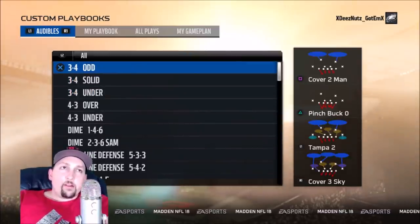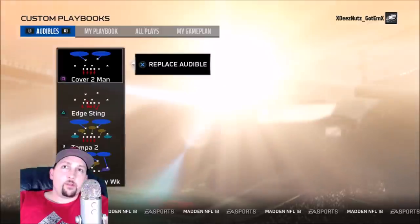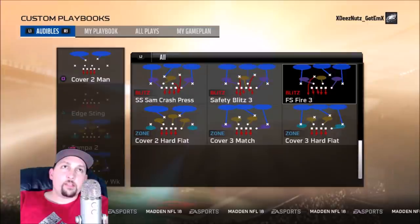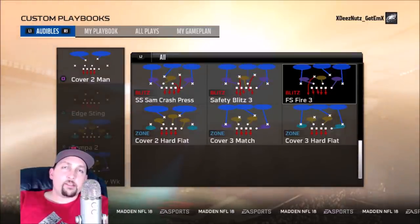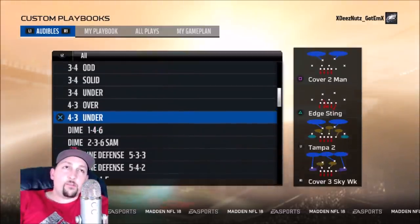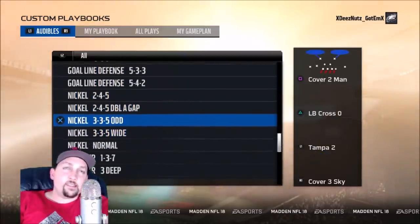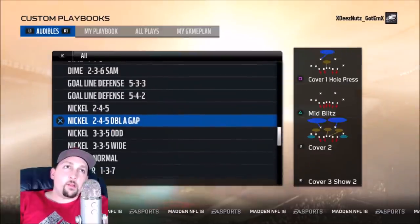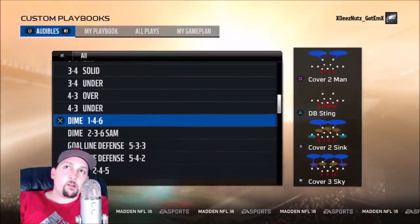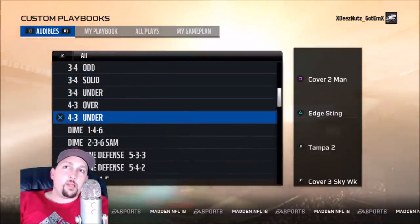Next up, we've got the Patriots playbook. Like the Raiders, it has both four-three and three-four, but the difference is it has one of my favorite plays: the FS Fire Three out of the four-three under — one of my most viewed videos this year. The Raiders doesn't have that, which is why the Patriots ranks ahead. It doesn't have the four-four split that the Raiders have, but it does have the three-three-five Y, the two-four-five double A gap, the Sam, and the dime. Just the addition of that one four-three under play makes this book better in my opinion.